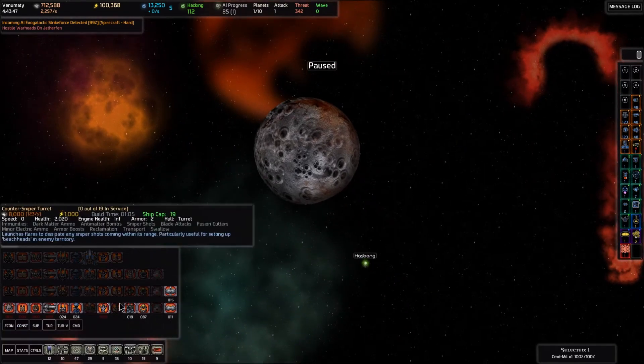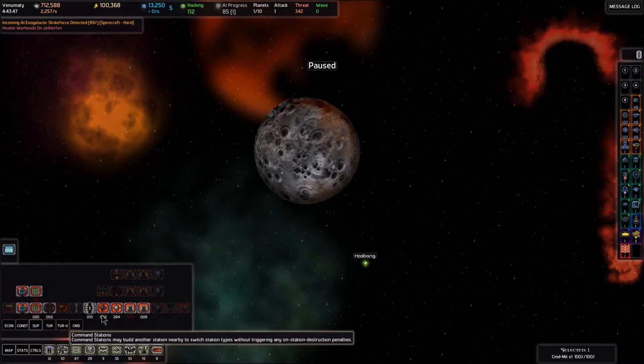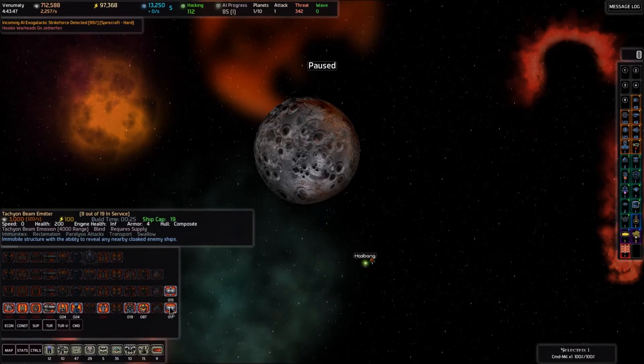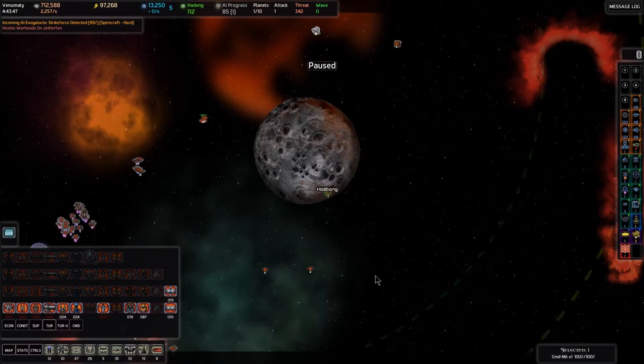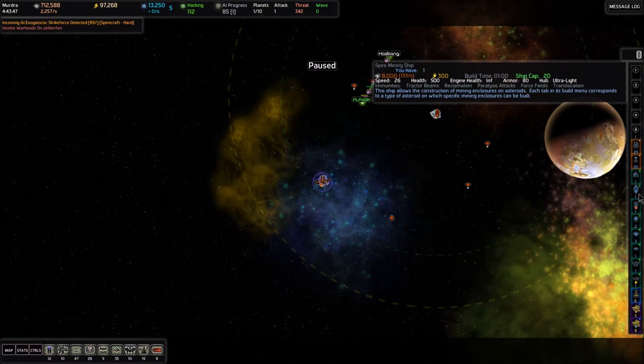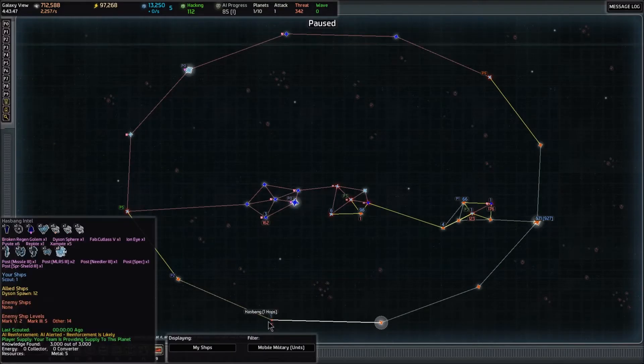We should also put a hardened forcefield generator over the Hasbang gate which enters into our territory. Under support there's that, and then we can put the standard tachyon beam emitter there because it'll be under the forcefield. We can't do one in Hasbang unless we put a mobile builder there, and we do have two of those in the next system of Murgers, so let's send them over to Hasbang.